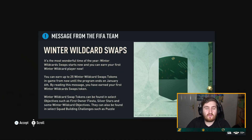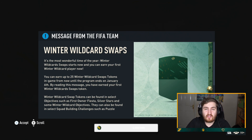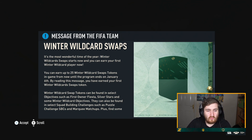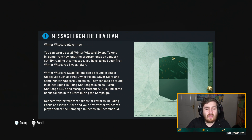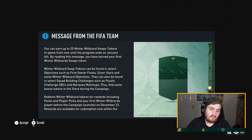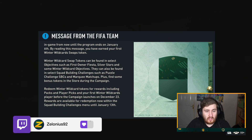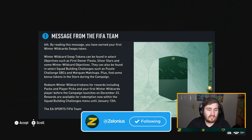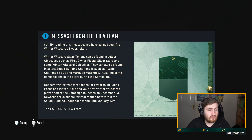Hey guys, Zelonius here, welcome to another video. Today we're looking at the Winter Wildcard Swaps. The intro message says 'It's the most wonderful time of the year, Winter Wildcard Swap starts now.' This is the promo we're getting on Friday — there's a swaps program with more rewards, and you can get up to 25 tokens. Tokens can be found in objectives like First Order Fiesta, Silver Stars, Winter Wildcard objectives, and some SPCs, with possible bonus tokens in the store. You can redeem these tokens for packs, player picks, and your first Winter Wildcards player.